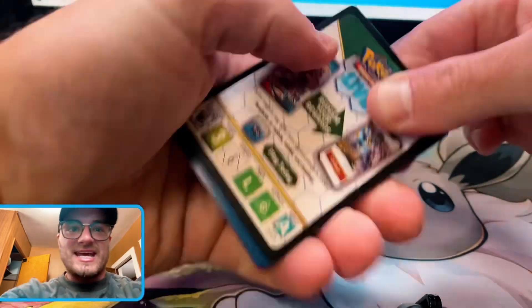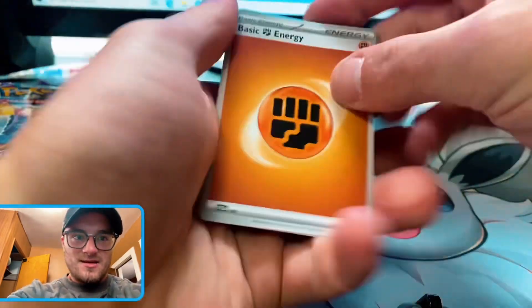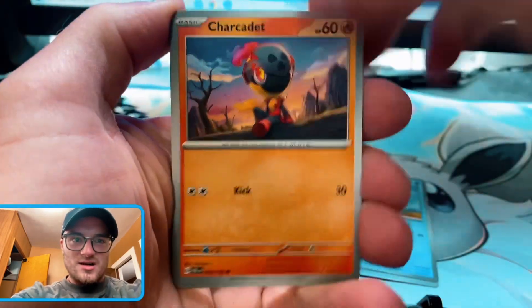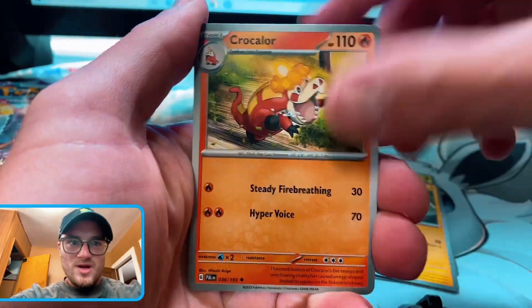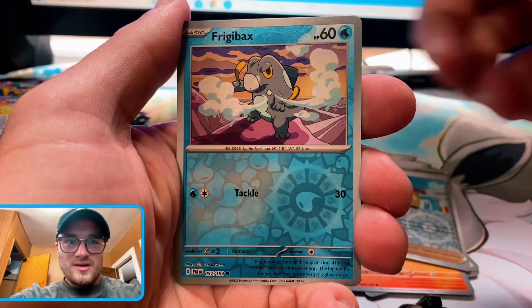Let's get it. One from the back — it's fighting, baby. Quacksly. Charcadet, Rellor, Tadbulb, Croconaw, Pelipper, Fletchinder, Greavard, Frigibax — love that dude. Tankatank.